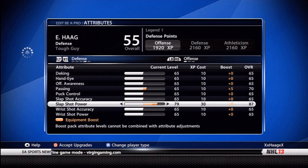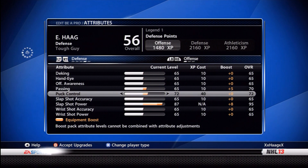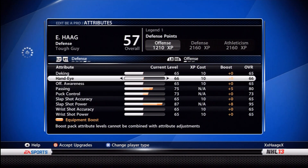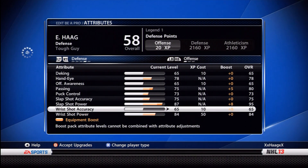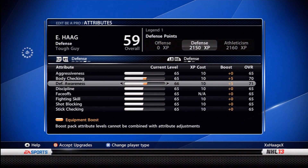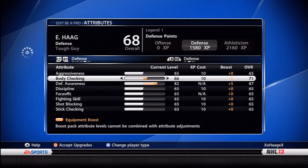First things first, you want to pump up the slap shot power as high as you can get it, which is 95 for me with my plus 8. Next I always put puck control up, then I get passing up. Hand eye I always try to get up because if the forwards actually pass you the puck for once, you want to be prepared. Slap shot accuracy I get up there too. I always put some into wrist shot power because of my style of play — I go for loose pucks and just dump them on net. The higher wrist shot power you have, the better chance you have of setting up a rebound or even scoring.